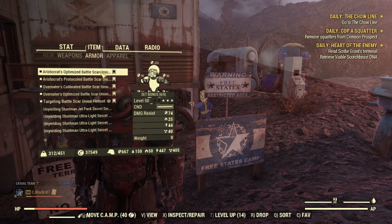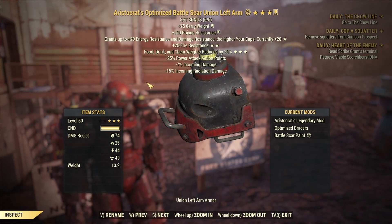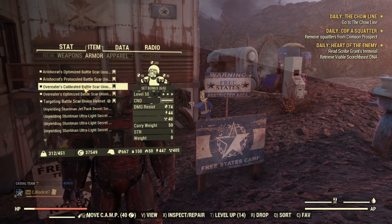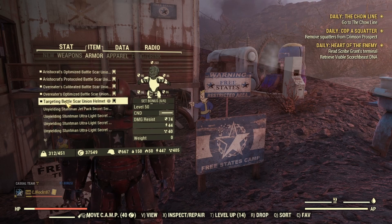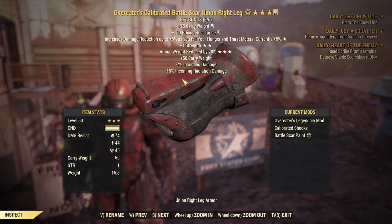Next is the Power Armor I'm using, and I am using a full set of Union Power Armor. The reason I'm using this is for the Carryweight and Poison Resistance bonuses, and that Poison Resistance actually saves me a perk card. The legendary effect I'm going for on my Power Armor is the Overeater's effect. I currently only have two pieces of it — it is kind of a grind to roll them. I will be trying to roll the rest later on.